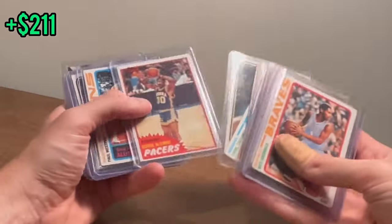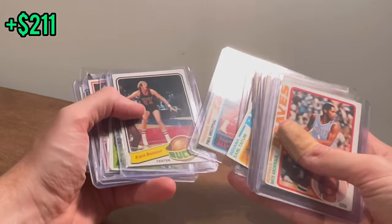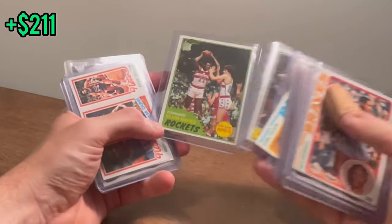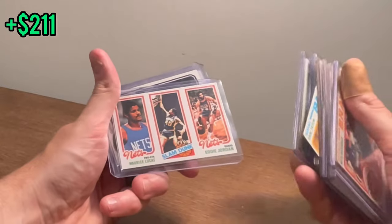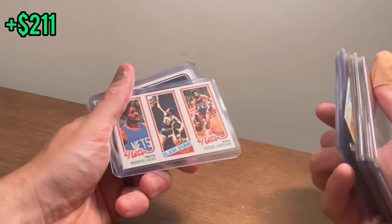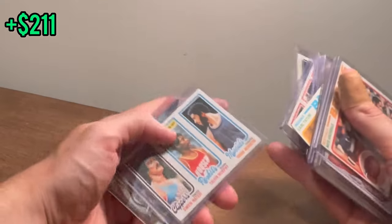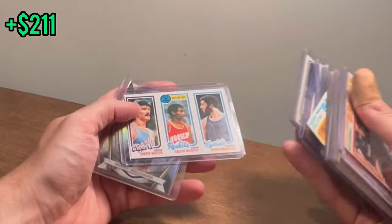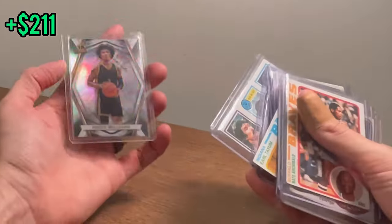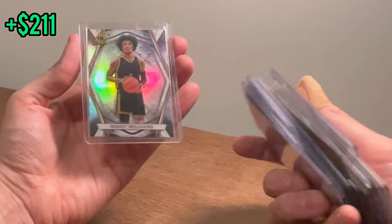Bob McAdoo. George McGinnis. Phil Westphal. Kim Benson. Elvin Hayes — that's a nice card there. I think we're running out of chances to find the Larry Legend card. Maurice Lucas. Eddie Jordan. George McGinnis. Nice Calvin Murray there in the middle. Richard Washington on the end — nice cards. Mikey Williams there at the end — this one actually may be worth a few bucks. Let's go, we hit big.